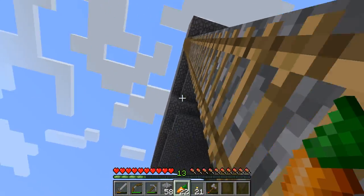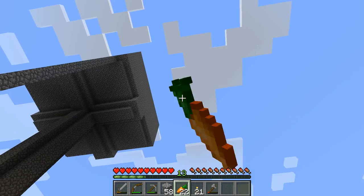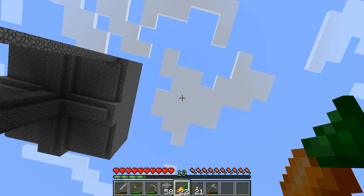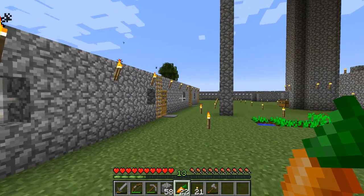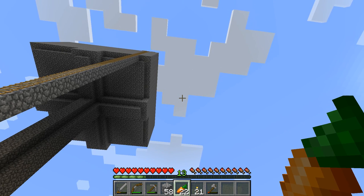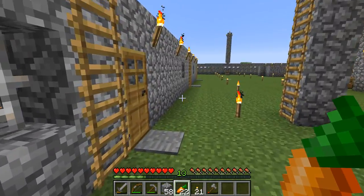I'm going to have a lot of mob grinders, some iron farms, and some villager breeders up in the air. Eventually I might run out of space to build both in the air and on the ground, so I'll build a platform up high where the aerial lake will be. That's where I'll farm ink sacs. I'm also planning to make an automatic fish farm — using that I'll be able to gather leather and craft leather armor, though amounts will be quite small even from 24 hours of AFK fishing.